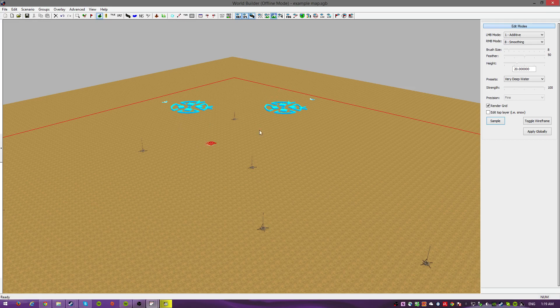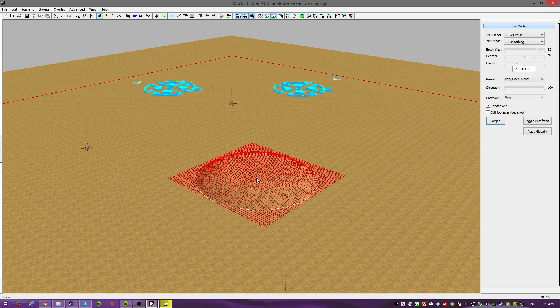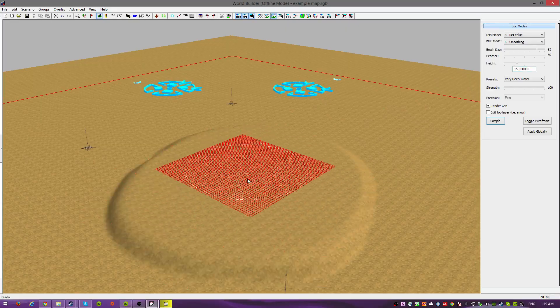Now, everything that's flat here is 10. I don't want additive, I like set value. So we set this to 10 and made our brush size a little bigger. Everything is going to stay flat when you click on it, because 10 is 10 and nothing changes to 10. Now, if you make this 15 — boom, voila. Now you have a little bump in the middle.